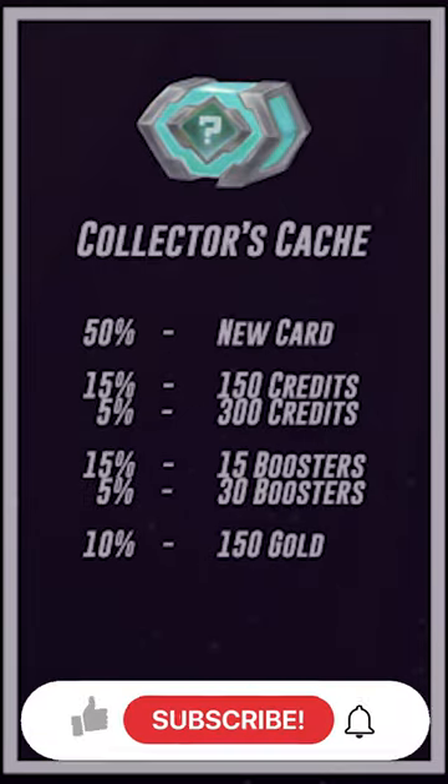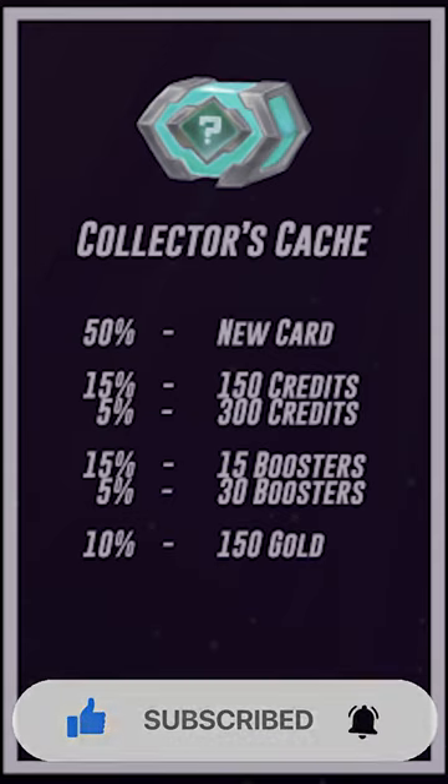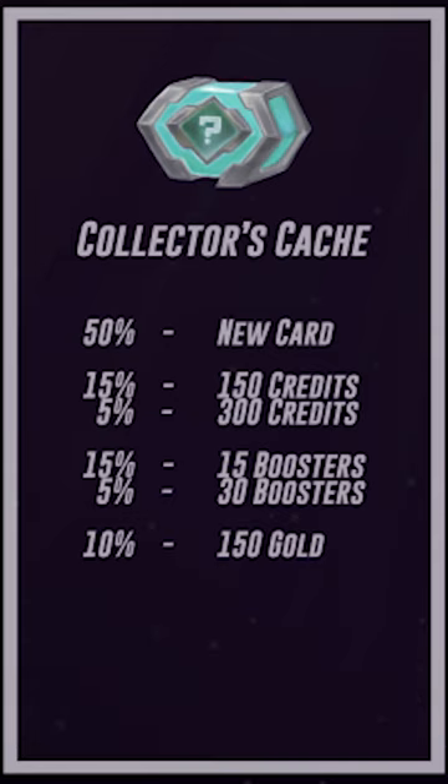Collector's caches give a 50% chance of a new card, a 20% chance of credits, a 20% chance of boosters, and a 10% chance of gold.